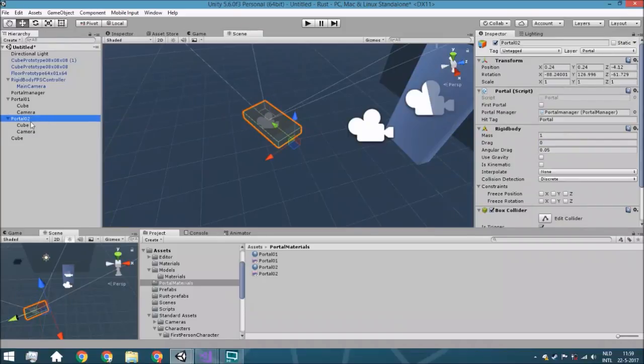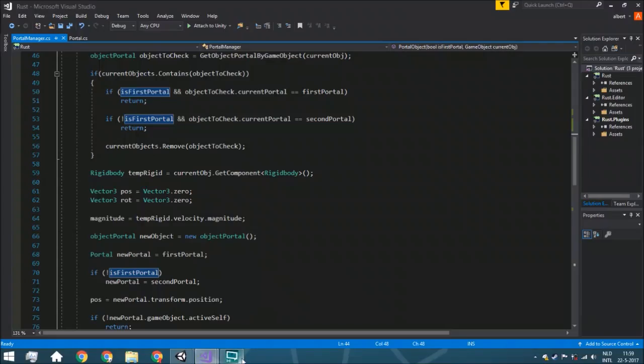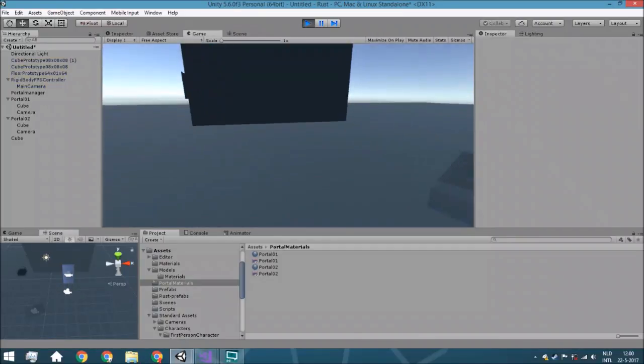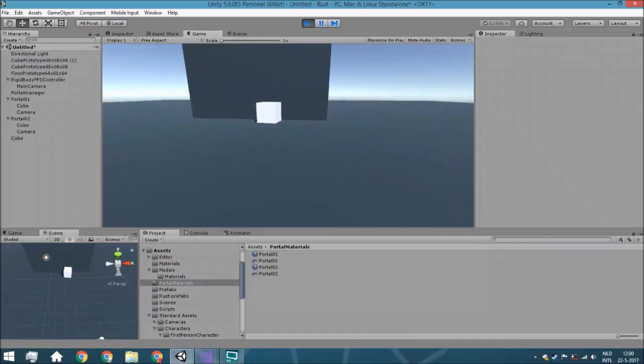So here we have the second portal and here the first portal. But there's a small mistake within the script we just need to fix — it's this line where it actually needs to be true. If this is the first portal, the actual new portal needs to be the second portal, and that's causing some small problems. So after this we are actually going to test it. We hit play and let's just see what will happen — we place one here and here and it works. It works like it should be.